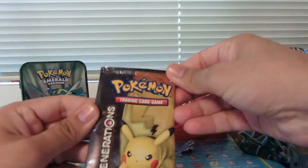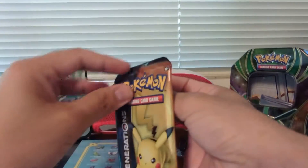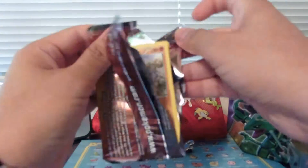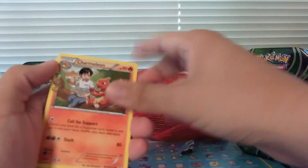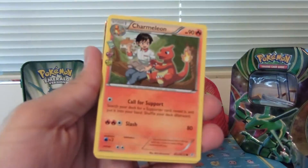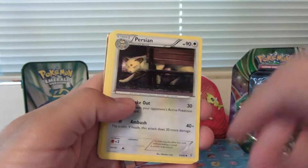Now we're going to open up these two Generations Booster Packs. Go with the Pikachu one first. We've got a Charmeleon to start us off. We've got Persian.